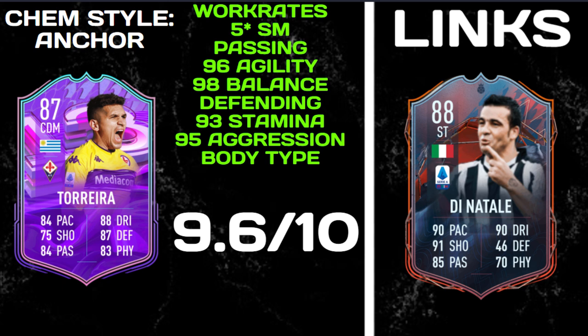Please do yourself a favour — try this card out lads. He's just phenomenal, he's absolutely unreal. As for the cons: there's literally zero cons. As for the strong link, we have gone for Di Natale. Obviously he would have linked to Vlahovic when he was still at Fiorentina, but sadly he's gone to Juve so no longer can he keep that strong link. But nonetheless, what a card this is boys.